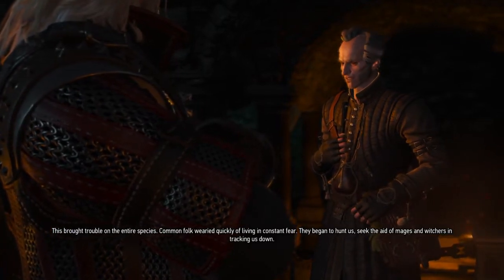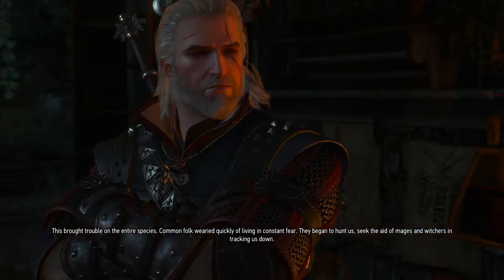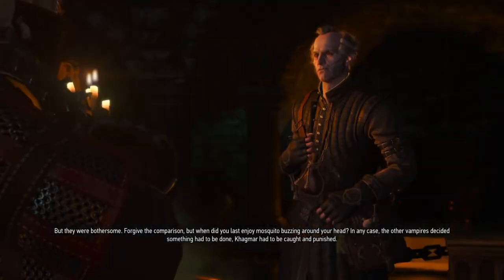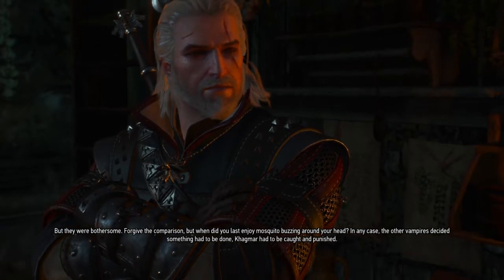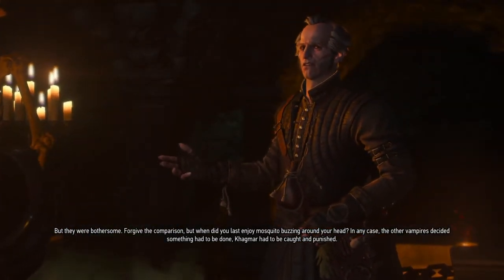So this Tesham Mutna armor — I'm getting it while helping Regis find out where Detlaff is, by doing the tissue regeneration. He has to get a potion, so we're going to go to Tesham Mutna where he can drain out the blood and brew a potion to find out where Detlaff is in Blood and Wine.